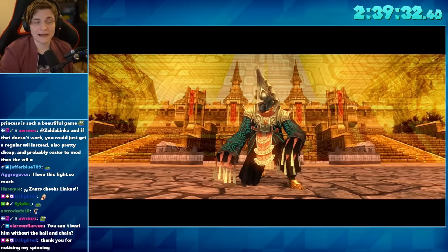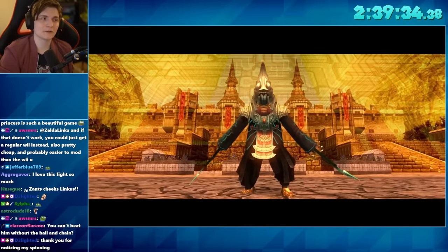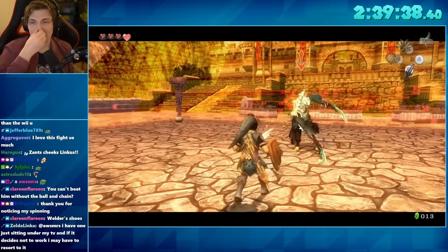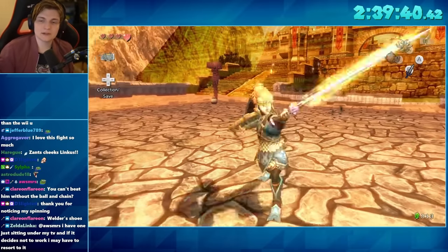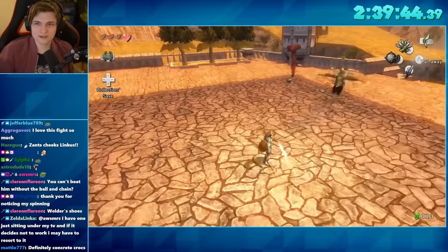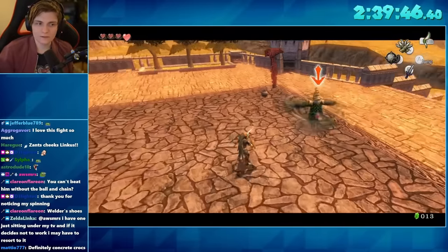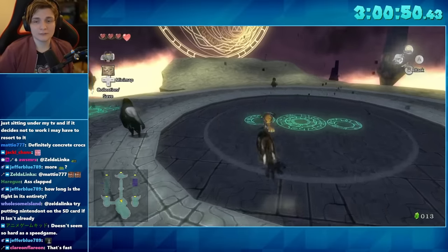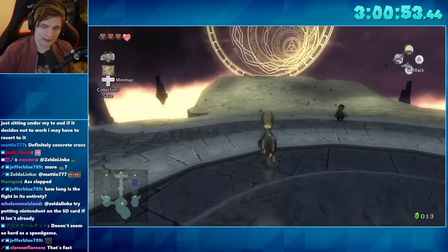After that we get into the last phase — absolute banger music, and really cool manipulation to get him quickly. You can preemptively know where he's going to come from and do spin attacks to cancel him out, making the fight really fast. Once we've completed the Palace of Twilight, we are now ready to beat the game.